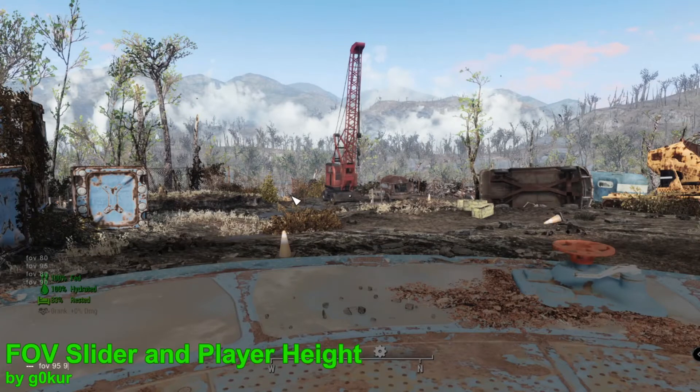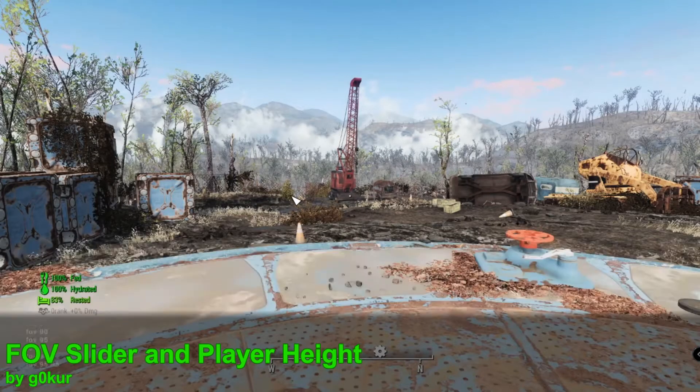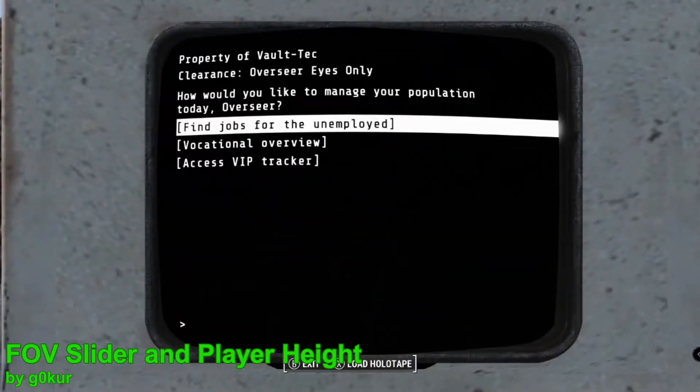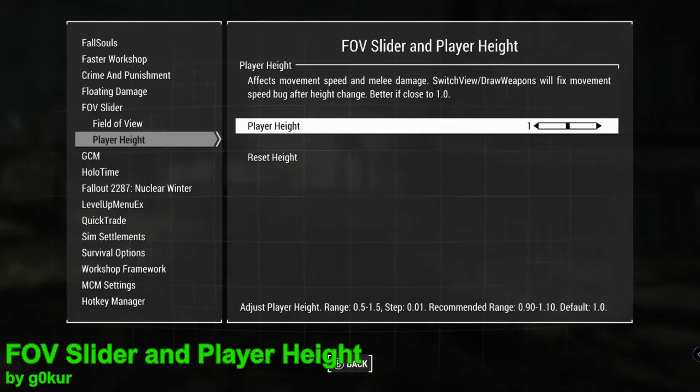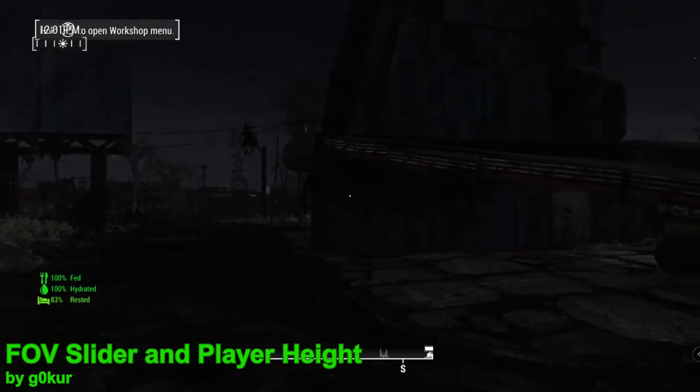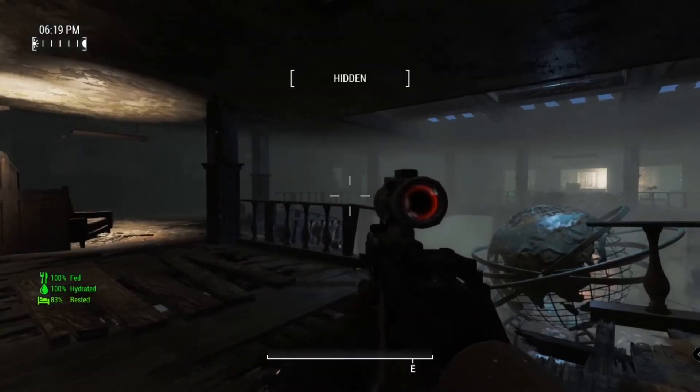Another reason why this mod is superior to simply changing your FOV with the console is that it will dynamically change the FOV — for example, when accessing a terminal the FOV is put back to default, making the terminal display as large as possible. As well as affecting FOV, this mod is also supposed to affect your player height, but unfortunately no matter how many times I tried I just couldn't get it to work — I'm sure it's just something I'm doing wrong.